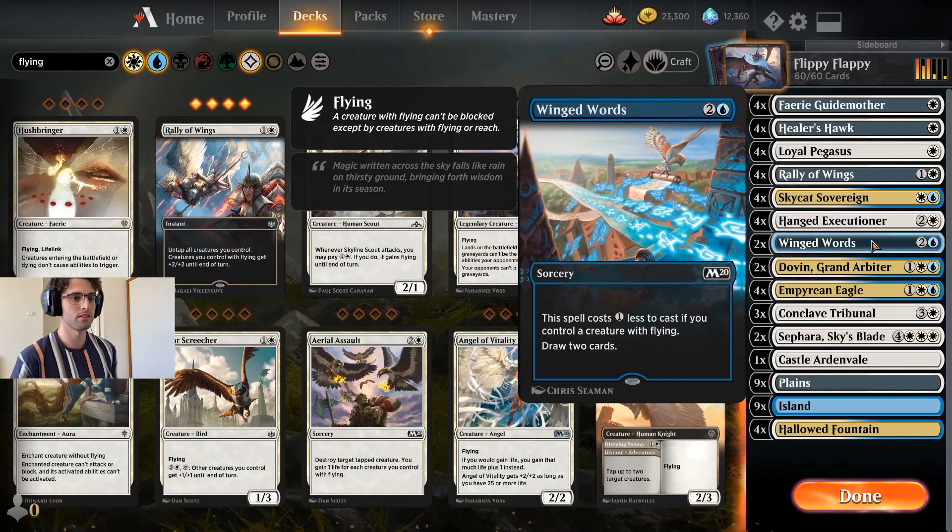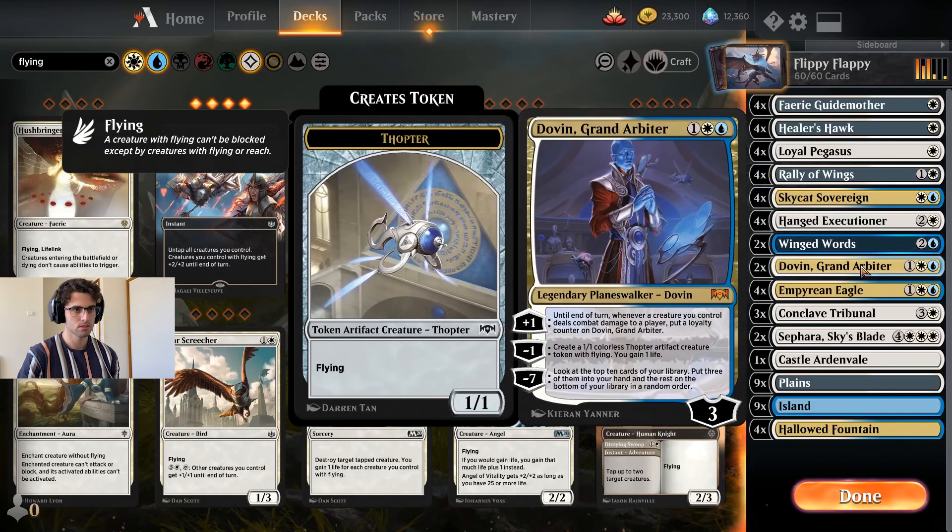Winged Words for some card draw. Dovin — two of the Grand Arbiter himself. He can create a one-one flyer once, and then once you've got a board full, the plus one gets him straight up to seven or eight loyalty. Ultimate, and you hope to win the game from there. If you get to pick three from your top ten, you're likely going to win.